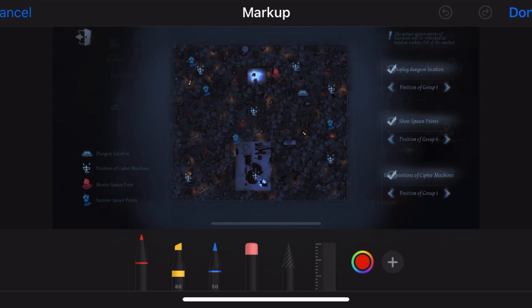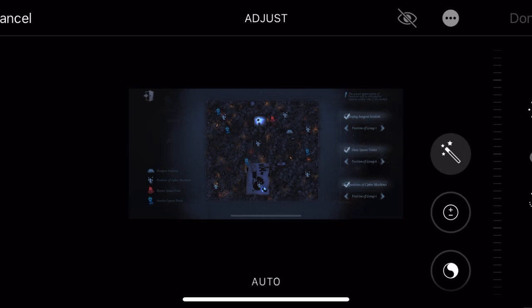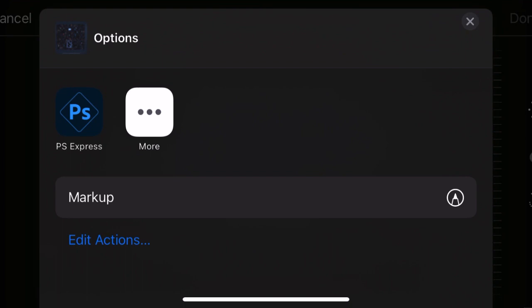Spawn group six is relatively the same as group five — you're spawning at shack. I like to go right to this cipher; this survivor almost always goes right there. The other survivor goes to factory, and this survivor likely goes this way. These two survivors spawn so close together: you start going this way and if that's not who you want to chase you go the other way. Pretty much the same story as spawn group five.